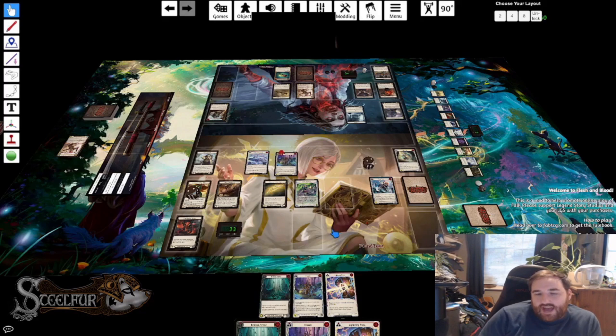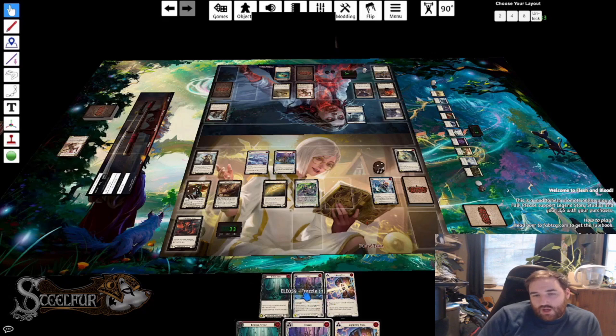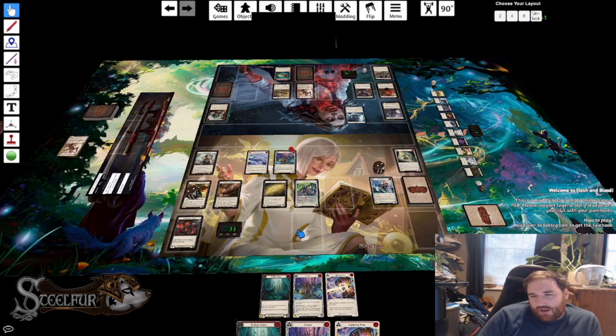I haven't used Voltaire at all yet. If he over-blocks, I could potentially use Endless Arrow twice to get the Frazzle triggers, which costs only two resources. Alternatively, I can play Frazzle and do something with Endless Arrow by pitching the Lightning Press — but I'd prefer to arsenal the Lightning Press to have go again next turn. Remember, with Lexi, flipping a lightning card isn't just go again — it's also plus one, so by using Lexi's ability you actually get plus one on the attack as well.